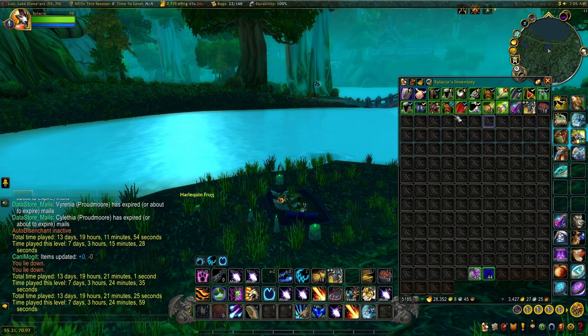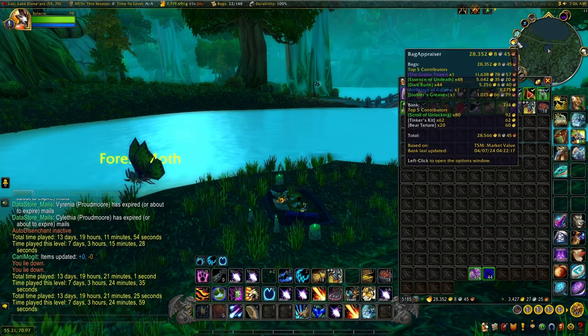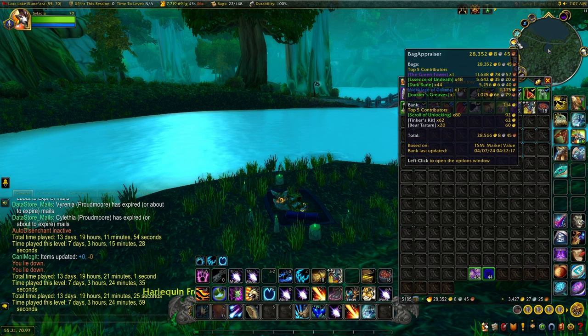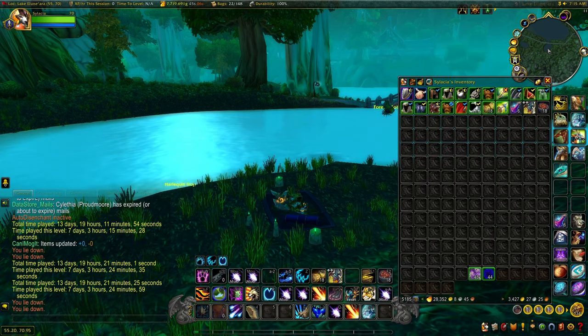So in total, nothing too amazing with the transmog apart from a few pieces, but overall just nice additional loot alongside the main things we are farming — the Essence of Undeath and the Dark Rune. The bag appraiser add-on is putting this at 28,352 gold, which is really nice. Now I know that the Green Tower is making up 11,000 of that, so if we didn't have it, we'd be at around 19,000 for the hour — almost 20,000 gold an hour. It's an open world farm so you could get a bunch of friends up to five players in a party and force respawn those mobs over and over again. When I was farming this, I literally never ran out of mobs to kill. This farm is really nice and I just think it's really slept on — no one really talks about it.